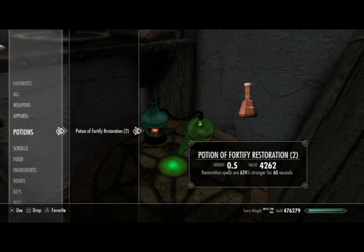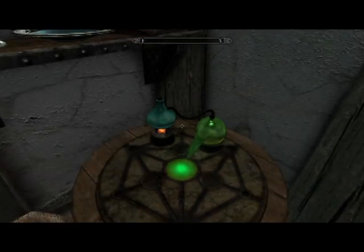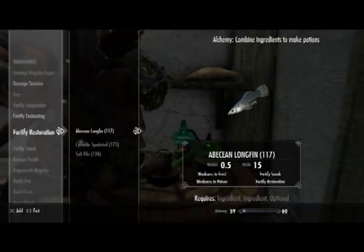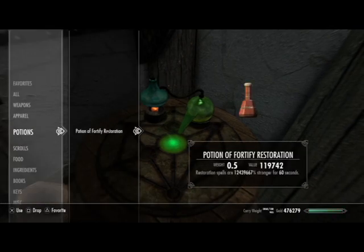For some reason — I think because I've broken this game so much, going back to PlayStation 3 — it's duplicating the potions, so I'll get two of them. I'm just going to drop one because it gets confusing. Drink it, take your gear off, put it back on. I'm going to speed it up so you can see it actually works. I'm going to stop here because I'm at the point where I'm going to blue screen to death.